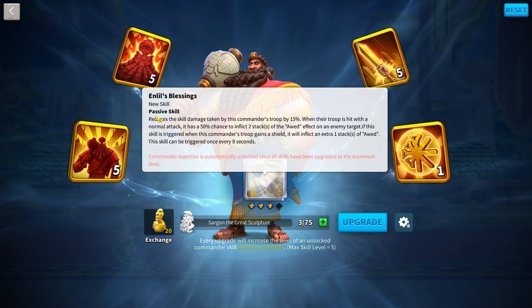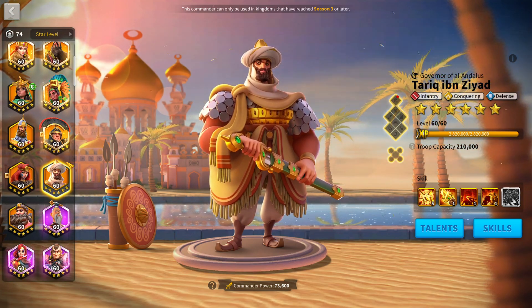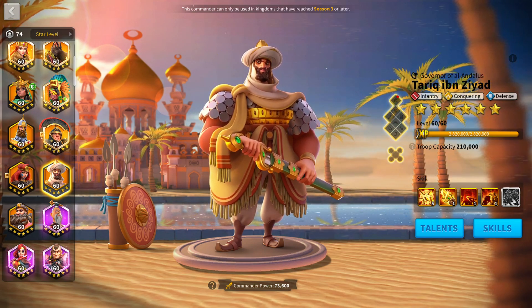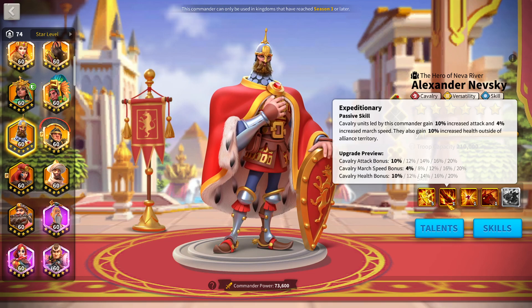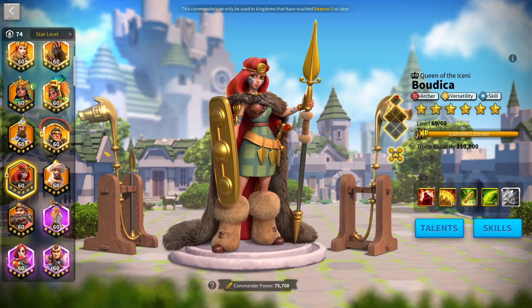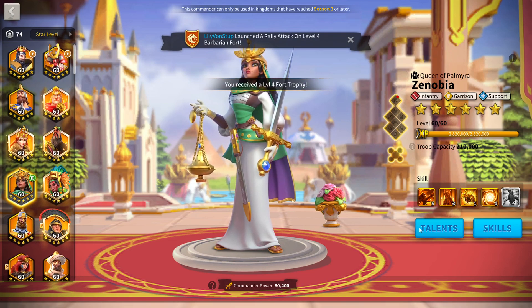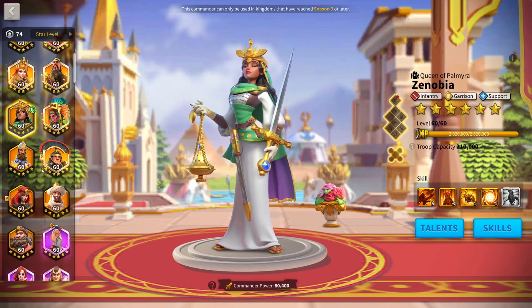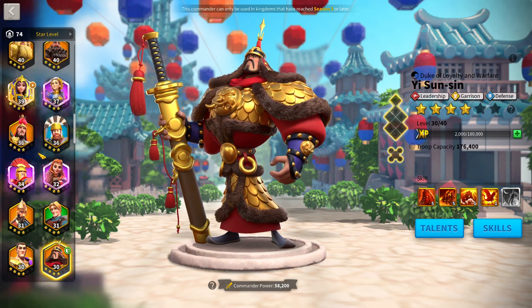Once I get Sargon maxed I'll unlock the expertise, then start working on Tarik — or they just released the Greece civilization, so if that commander is any good I'll work on that instead. For other classes, I'm working on Nevsky slowly, though I don't have cav gear so there's no point maxing cavalry right now. I'm also working on Boudica Prime slowly. I don't garrison much — I have a 5-3-1-1 Zenobia and a 5-5-1-1 YSS, which is pretty solid for what I have.